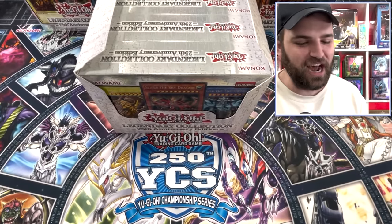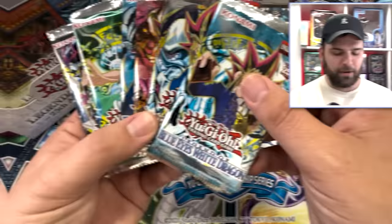It's finally arrived — Yu-Gi-Oh! Konami's Legendary Collection 25th Anniversary. Every single mini box has a Starlight or 25th Anniversary Rare. We got Legend of Blue-Eyes White Dragon, Metal Raiders, Pharaoh's Servant, Dark Crisis, Spell Ruler, and Invasion of Chaos.